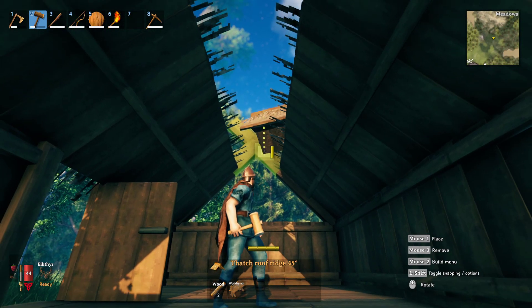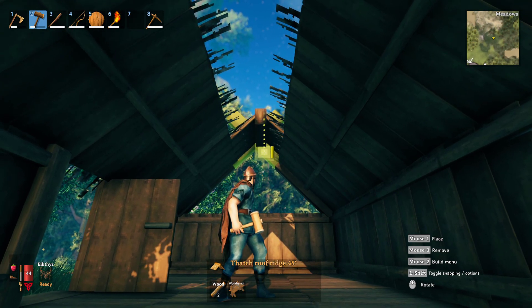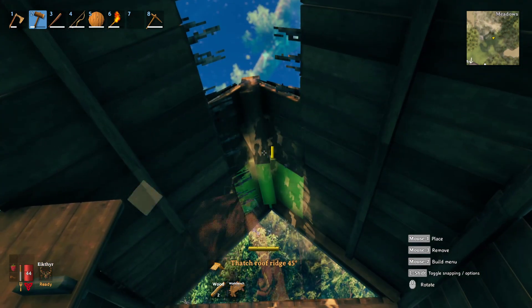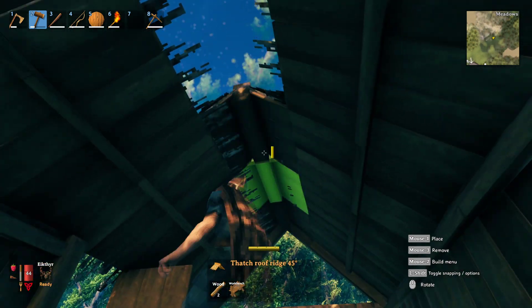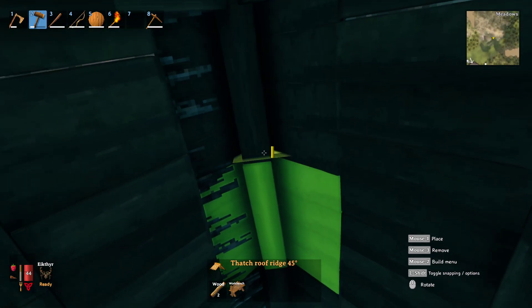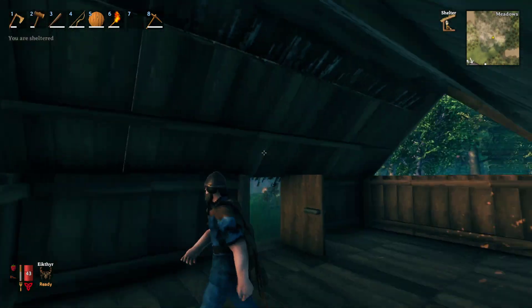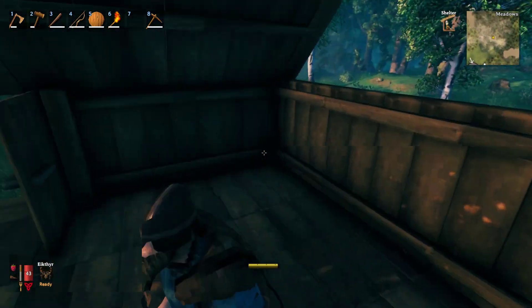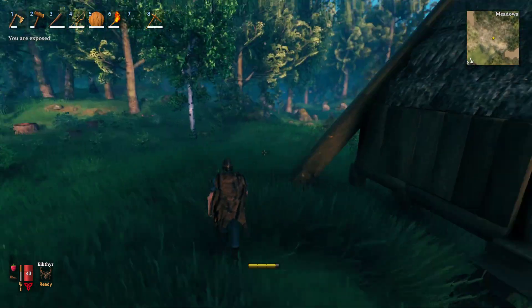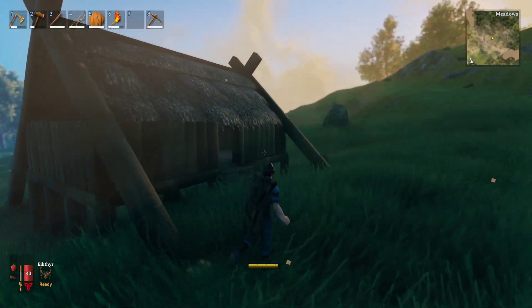Then I like to use this one to cap it off like this. Not a perfect first house but we'll take it. There's a little bit of overlap that I normally don't get so I'm not sure what happened there - I think it's a little off square but there we go.